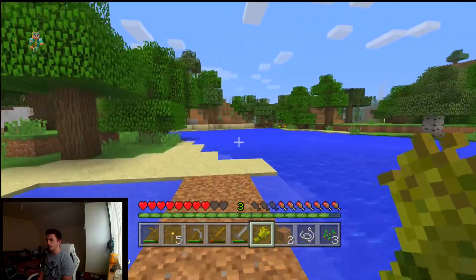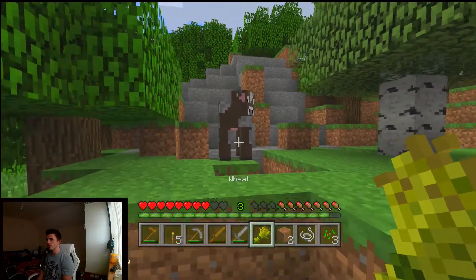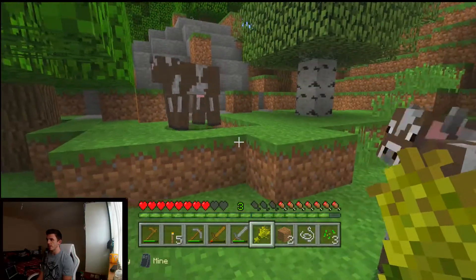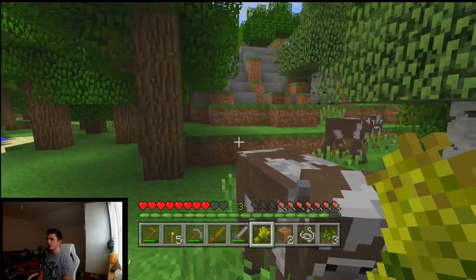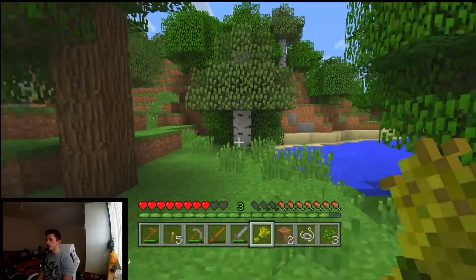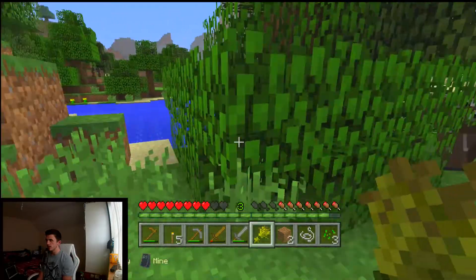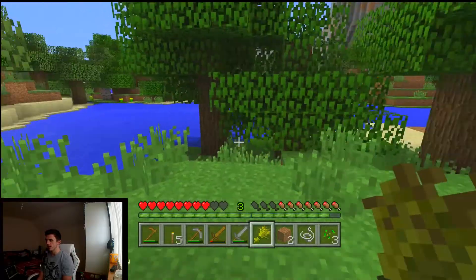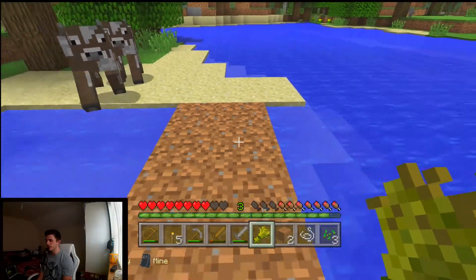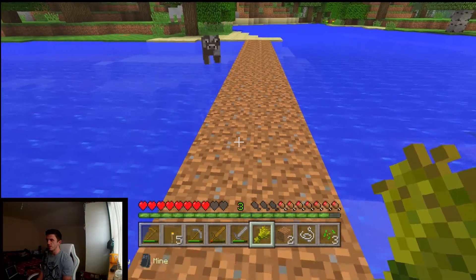All I need is one piece of wheat and I should be able to get a cow to follow me. Wheat — come here, boy, follow the wheat! Another one — perfect! We have breeding capabilities already if we can get these two to follow us back. Probably should have made the bridge a bit wider, but hey. Come on guys — where's the other one? Where'd you go? Follow me as we try to cross this bridge. You can go through the water — this is working out very well for us.